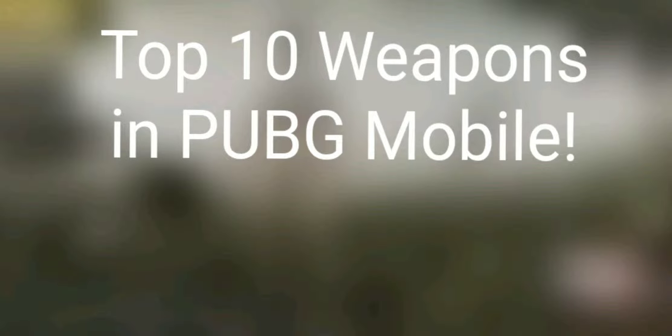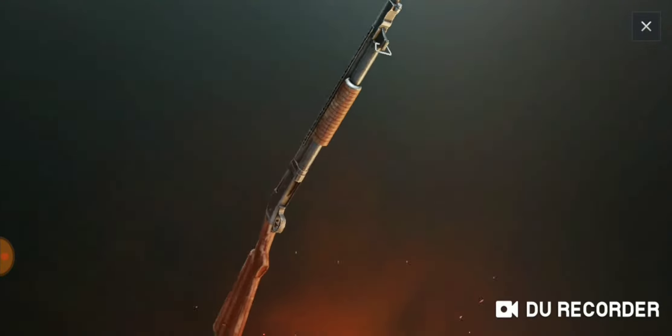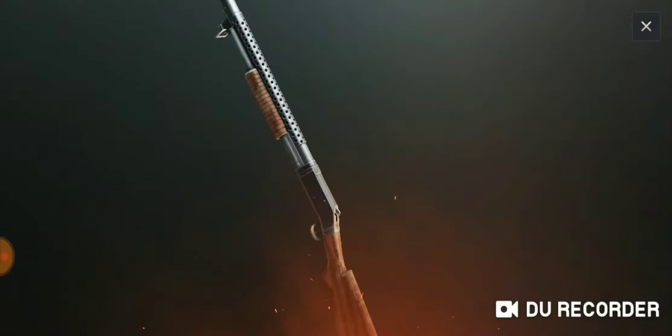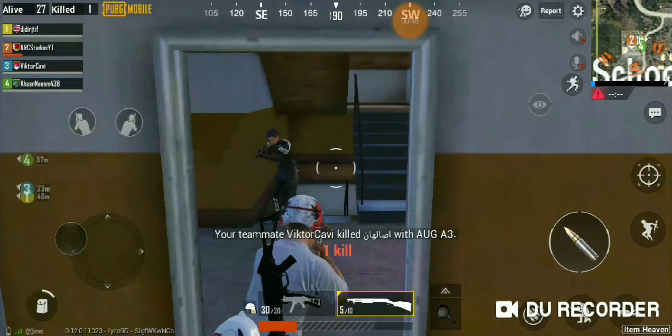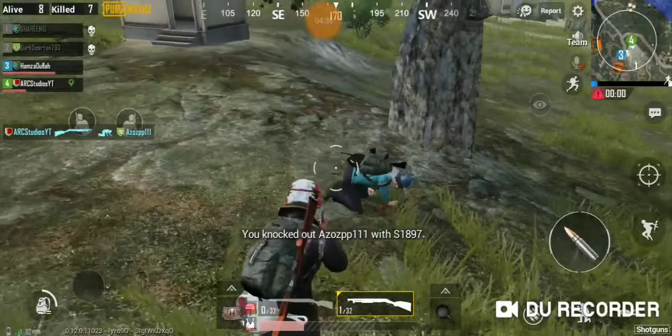The Top 10 Weapons in PUBG Mobile. Number 10: the S1897 Shotgun. This weapon is a pump shotgun that can deal 216 damage to the body. This is enough to kill an enemy with a level 3 vest in one hit. This shotgun is great for breaching houses and hiding behind doors.